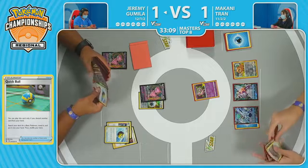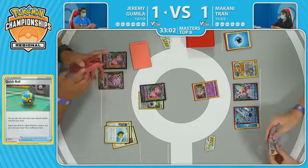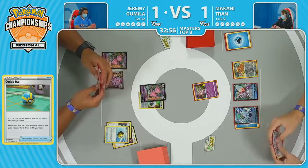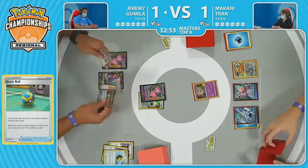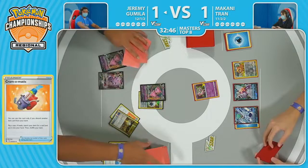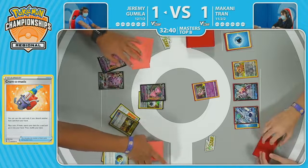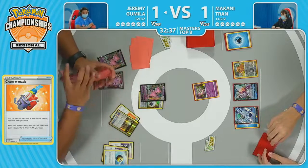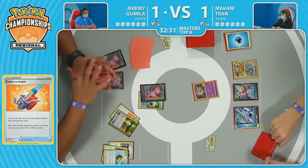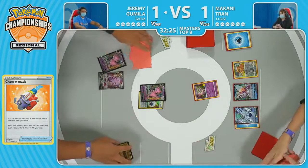I do like the way Makani started their turn fetching out that Mew. With the way Jeremy has their Mew VMAX built, it's impossible to take a knockout Turn 1. When you have the Mysterious Tail available, that's just a couple more cards to really turn the tides of this board setup. Because there was not that over-benching, the Avery didn't force any discards like we saw in Game 2. And there's the Cram-O-Matic into a Tails — so Jeremy finally struggling to complete the setup after all this time. The hand is getting thinned down pretty severely.